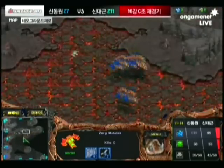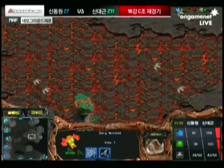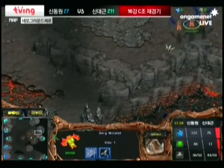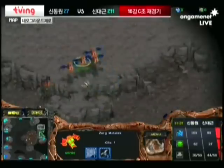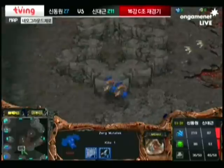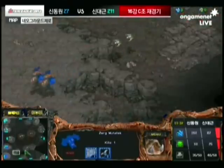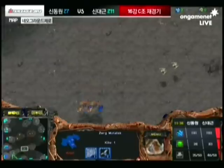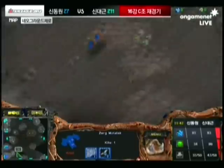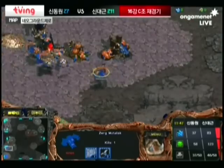Haiva has Scourge en route to kill these Mutas. Hydra is not microing against the Scourge — he seems to be far enough away, but he doesn't want to be caught by the rest of the Scourge behind him. He tries to micro against the Scourge; unsuccessful — one lands, getting that one Muta down to 11 health. Hydra is still running away — as he's trying to get away, both Scourge land again. Those Mutas are softened up, to say the least.